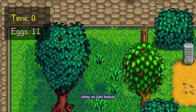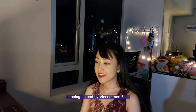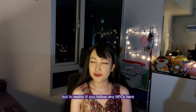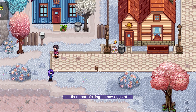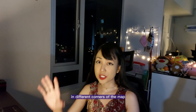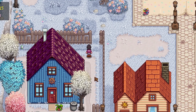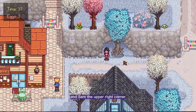Bonus: there's actually a rumor going around that Abigail is being helped by Vincent and Jaz — these two give their eggs to Abigail, which is why she always wins, and probably Sebastian helps too. But in reality, if you follow any NPCs, you'll see them not picking up any eggs at all. They just give you hints about where eggs are located in different corners of the map. Maru shows you where the eggs are on the upper left corner, Abigail the lower left, Jaz and Vincent the lower right, and Sam the upper right.